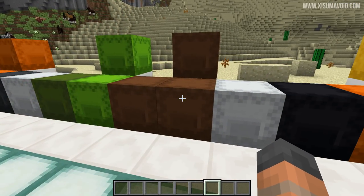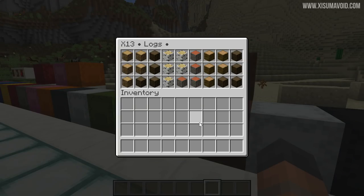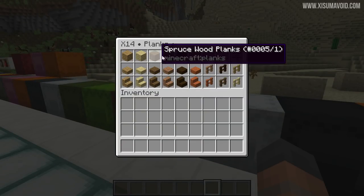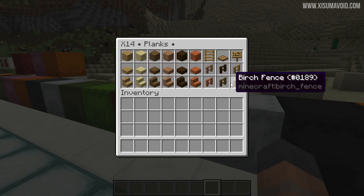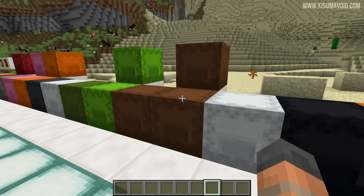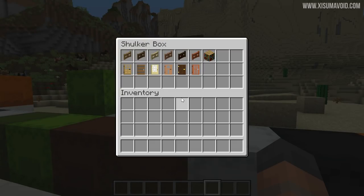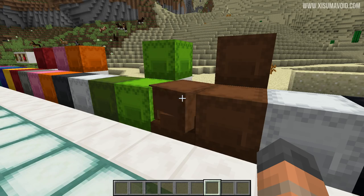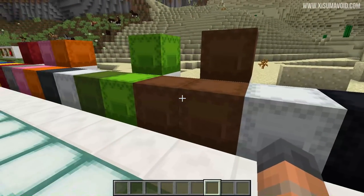These next two or three we'll cover together. In here we've got logs — I like to have lots of logs to hand and to build with, so I've dedicated one shulker box to those. Then there's one for planks, slabs, stairs, fences, fence gates, and other things you can make with wood. That might call for a third box. You could also mix the wood products with the logs if you wanted — I'd recommend having between two or three for all your wooden needs.